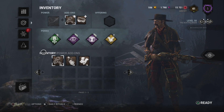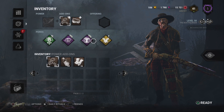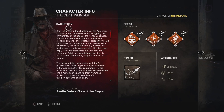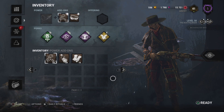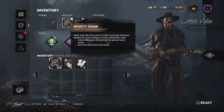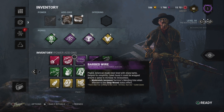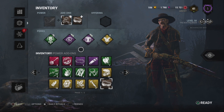Deathslinger — as a survivor, I hate running into Deathslinger. I hate that a long-range killer, naturally by default, has one of the smallest terror radii in the game. He is a ranged character that can sneak up on survivors. Partner that up with Monitor and Abuse, then an add-on that decreases his terror radius further when aiming down the sights — he is a ranged stealth killer.